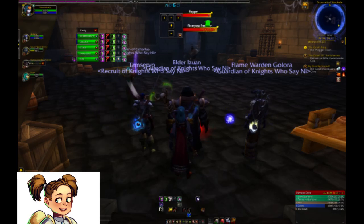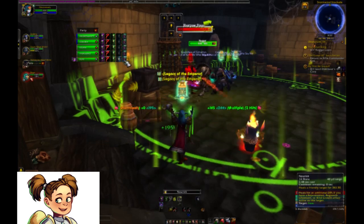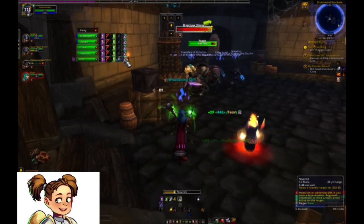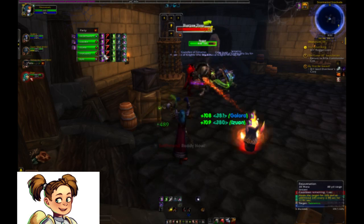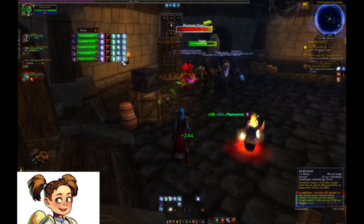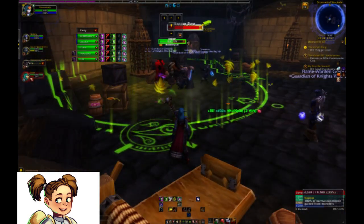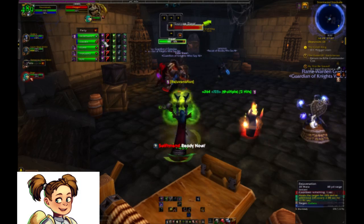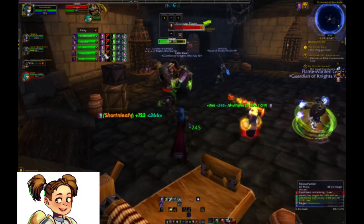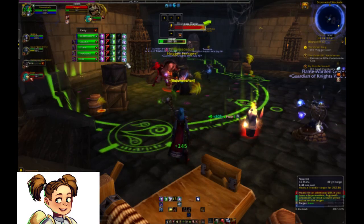Now for the last boss, Hogger. Hogger has three abilities, none of which you need to be too concerned with. The only one of interest — particularly if you're a healer or a tank — is called Enrage. It will increase his attack speed and deal more physical damage when he's enraged, so healers be prepared to put a few extra heals on your tank depending on their gear.